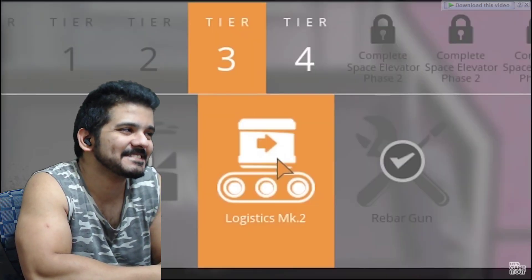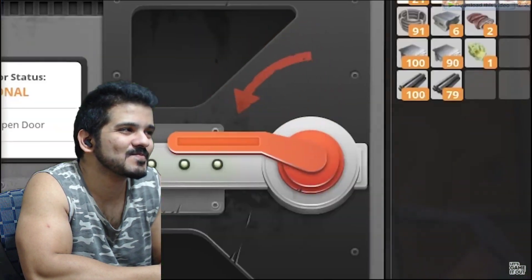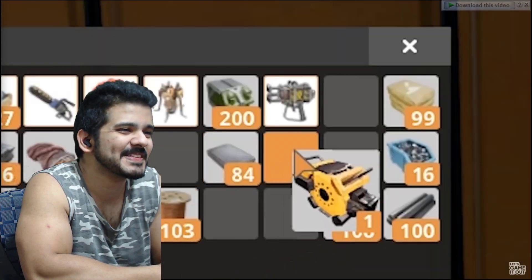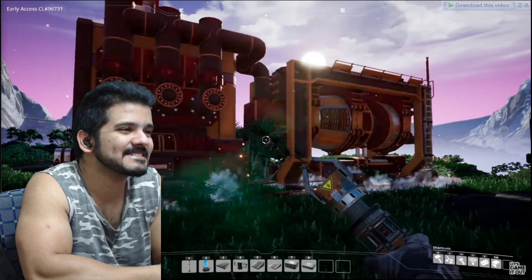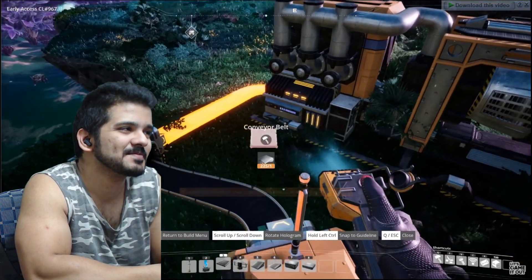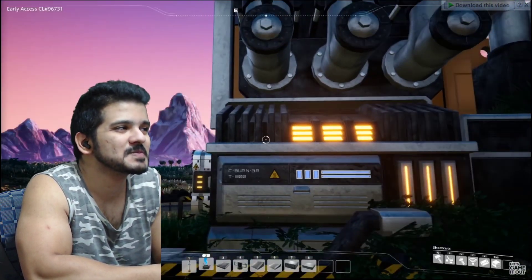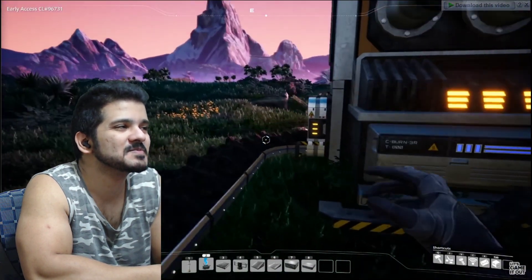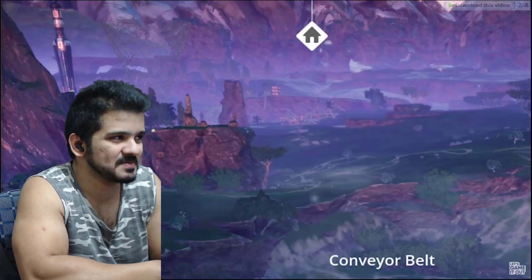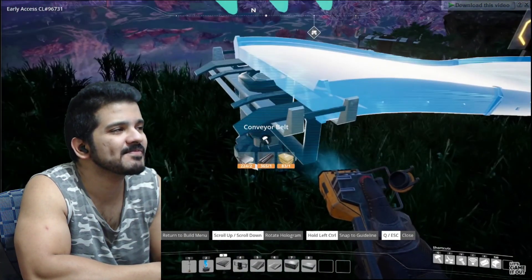We have a lot of tiers we can unlock to get new kinds of equipment and gear. Last time we also found a wreckage site, which was kind of cool - we have hard drives that we can analyze. Last we left off, we unlocked coal power, which is pretty cool because we can drill it and automate sending the coal straight to a power plant, which then powers the drill, keeping it going as a perpetual machine. But we're kind of far away from home base and need to figure out how to get all this coal back.